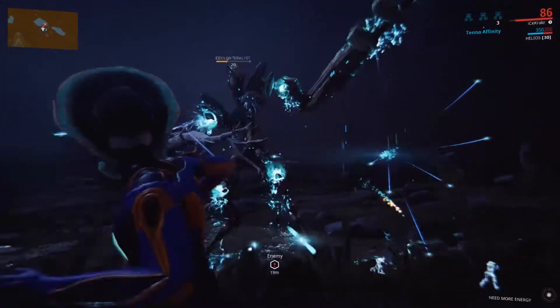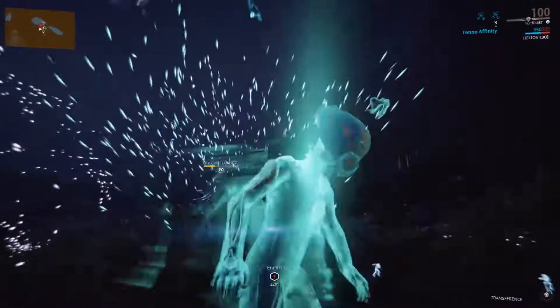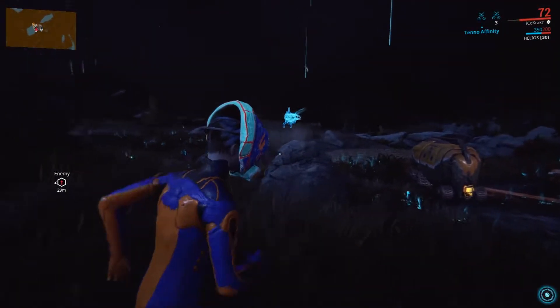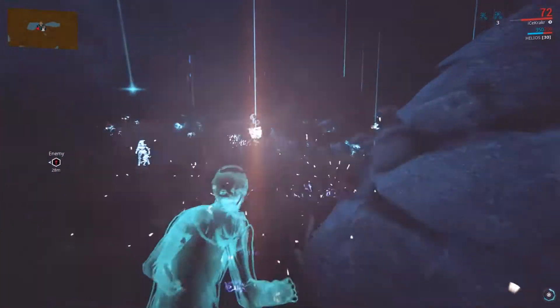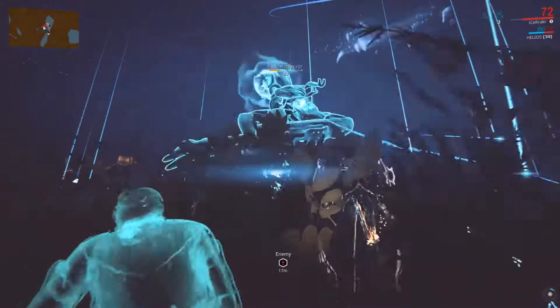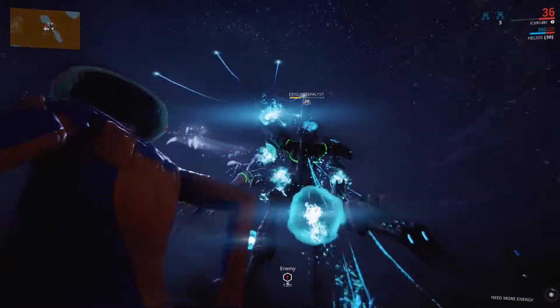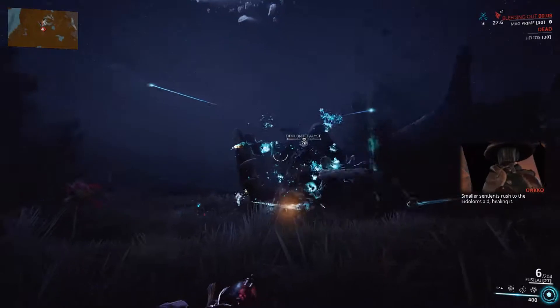Again, using my operator, trying to shoot its weak spots. I think we're doing great. Kill them a couple of times. We can see these blue little things — they drop sentient cores as well. And these are things that can heal the Teralyst. Kill those as well.